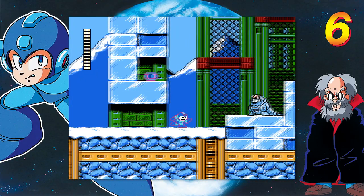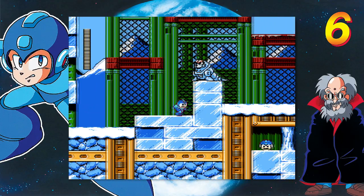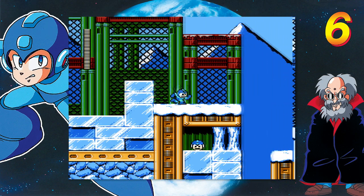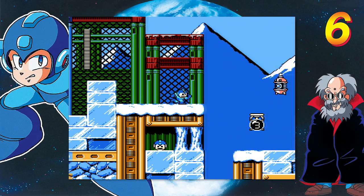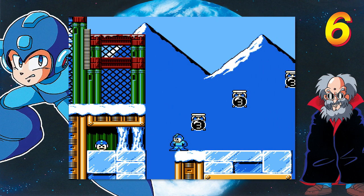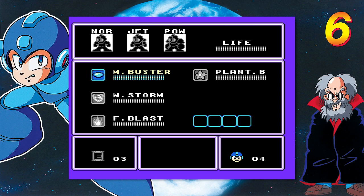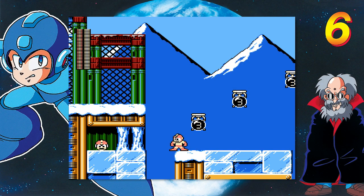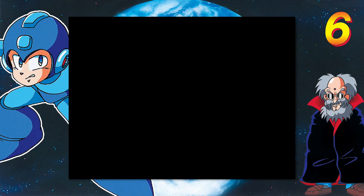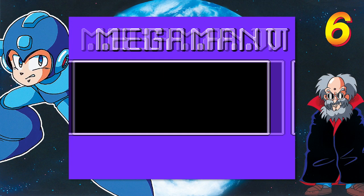I don't know why you have walruses charging spirit bombs, but they do. From here you can use your fire blast and melt those ice pillars. And we're gonna get our Jet Adapter out.